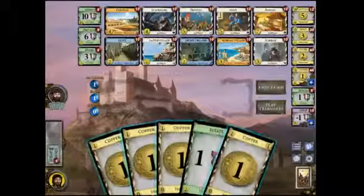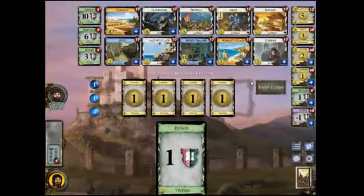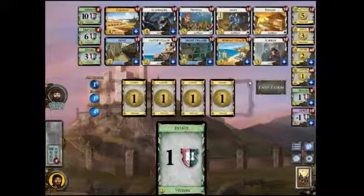Alrighty, we have Moat, Native Village again, Secret Chamber, Fishing Village, Scheme, Caravan, Scavenger, Festival, Mint, and Expand. There is absolutely zero point to Moat and the Secret Chamber here. Scheme may be useful. Fishing Village and Caravan are definitely going to be very nice. Maybe Scavenger. I think I will open Scavenger Fishing Village.